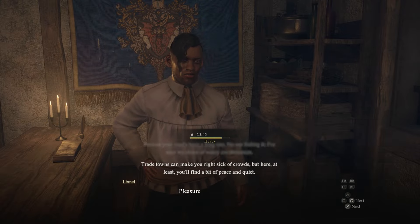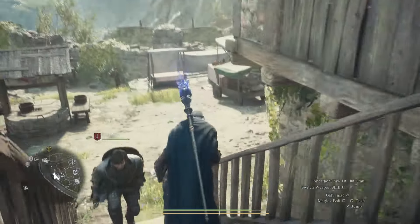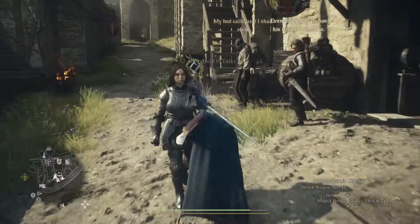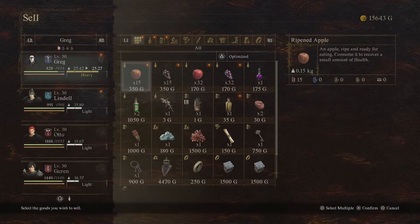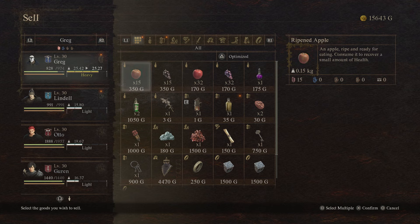I am heavy but it does not matter. I could have got 100 of each and not filled up. So we go down and find him, and when we go to sell — look at the price of that apple: 350 gold for an apple. 350 gold for ripened grapes. 170 for a non-ripe apple, 170 for non-ripe grapes. We can just rest and make them worth the higher amount. That is crazy.